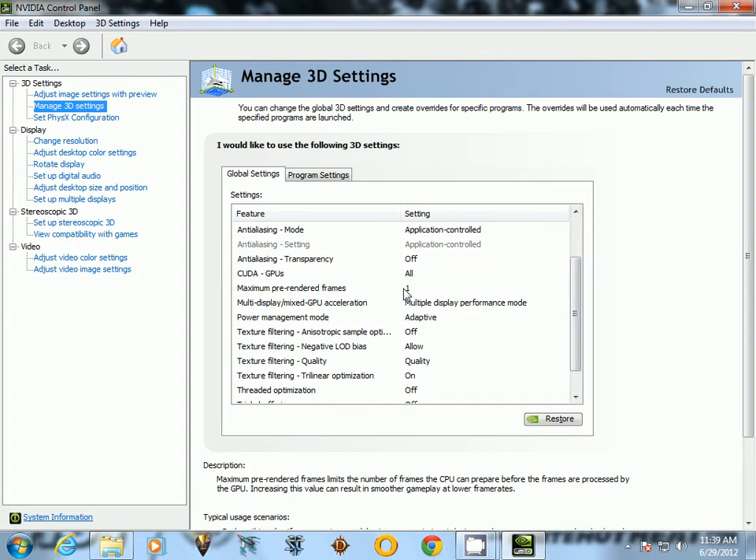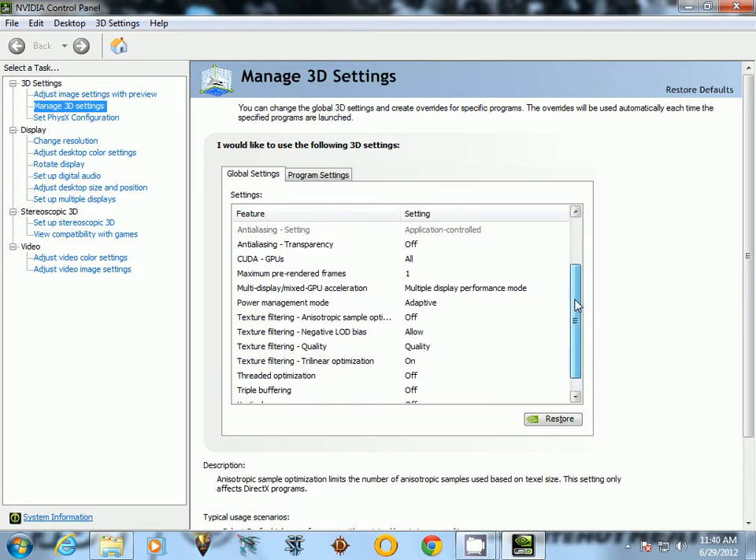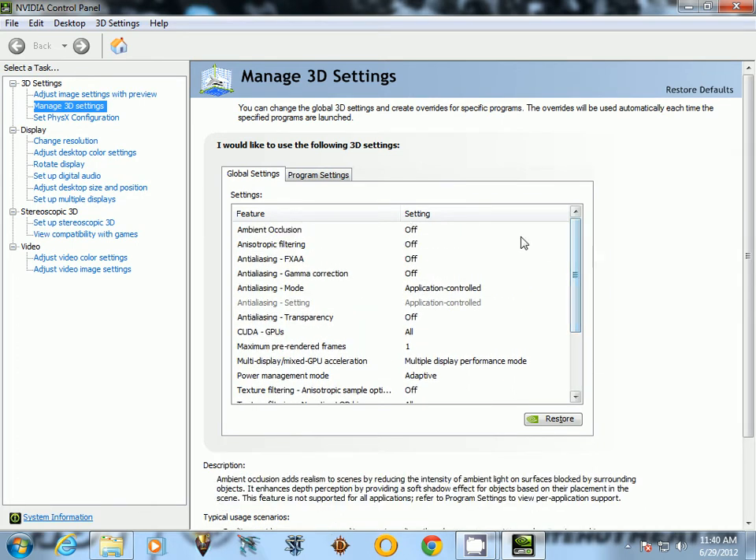Set P100 frames to 1. V-Sync you want to turn off. Anything that's going to tax your video card you want to turn off — the anti-aliasing and all that stuff.